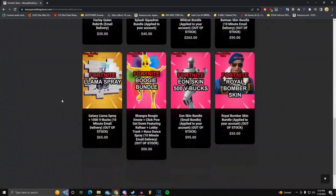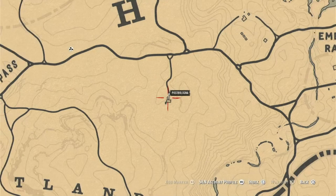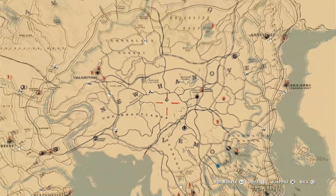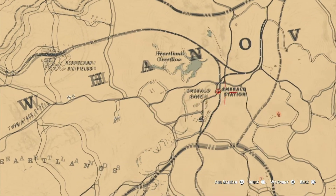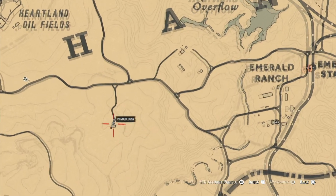Hey guys, the Better Editor here, coming to you with a solo minion XP glitch in Red Dead Online. In this video we're going to be covering this spot right here on the map. This spot is available for today, the coin is here, and it's very simple to do. The easiest way to get here is to fast travel to Emerald Ranch or Emerald Station and then come over this way.